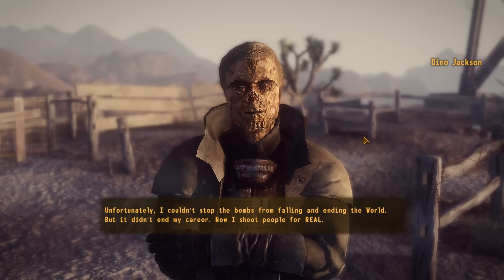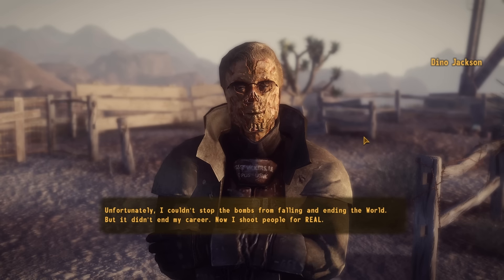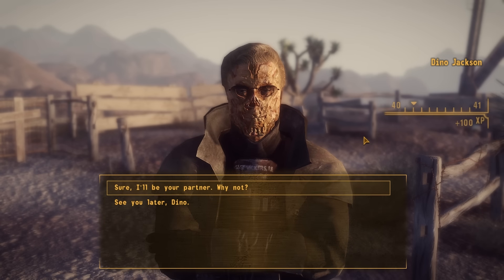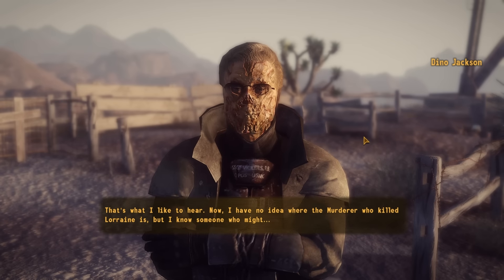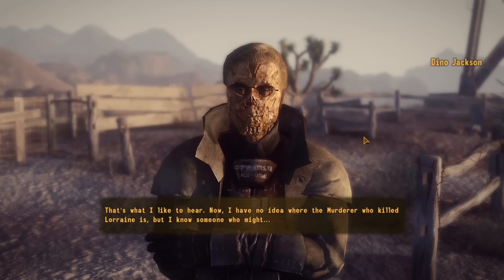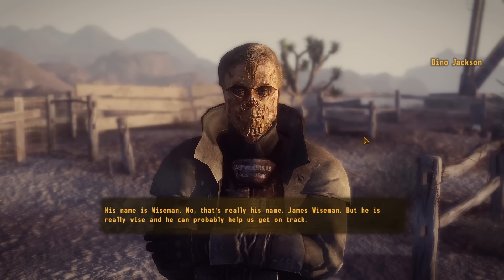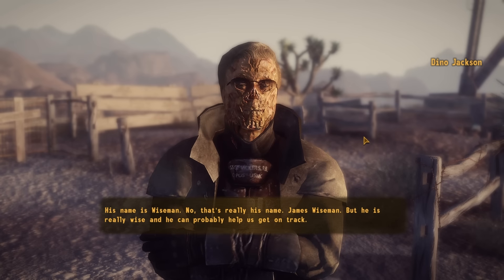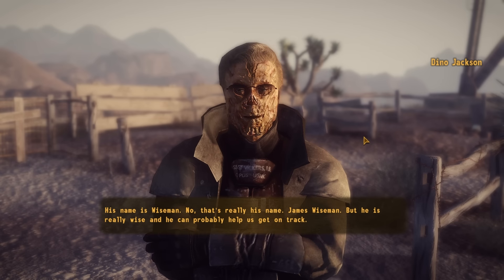Unfortunately, Dino couldn't stop the bombs from falling and ending the world, but it didn't end his career — now he shoots people for real. He has no idea where Lorraine's murderer is, but knows someone who might: a man named James Wise Man — and yes, that's really his name, but he's really wise. He can probably help us get on track, and his cave is marked on the Pip-Boy.